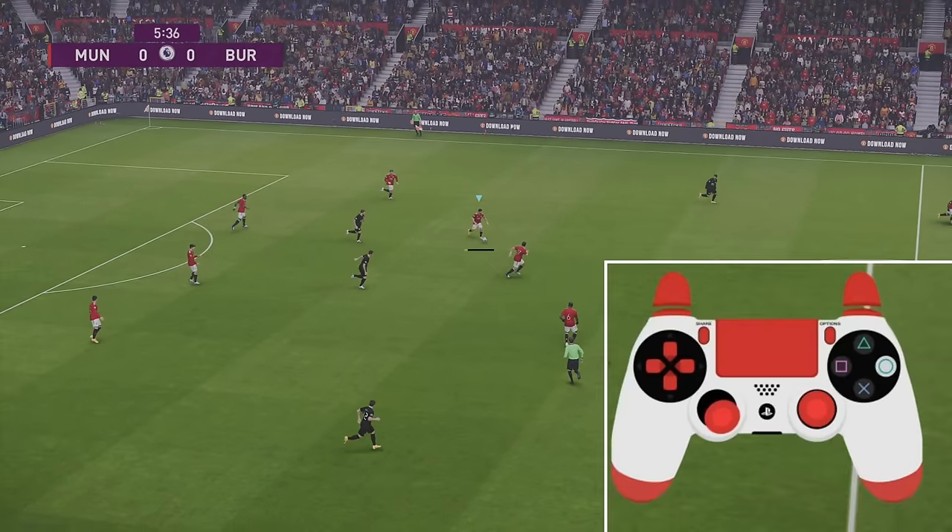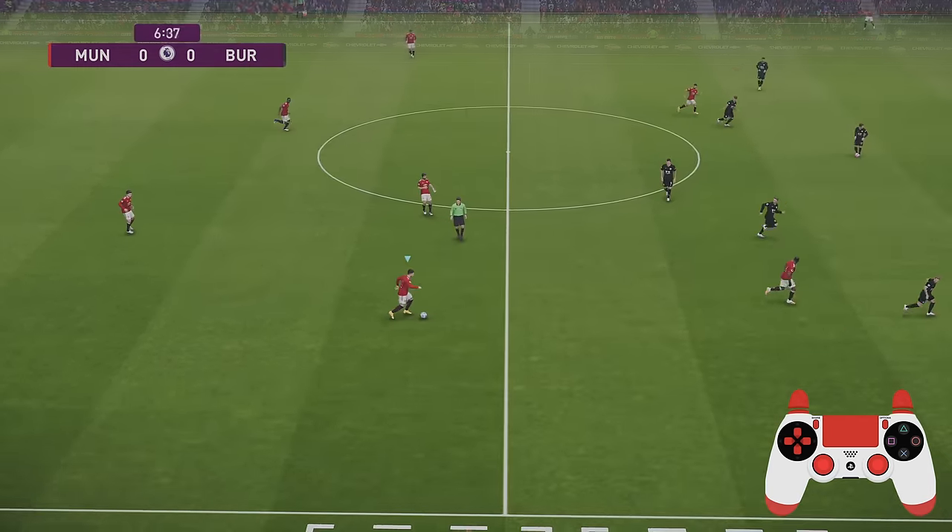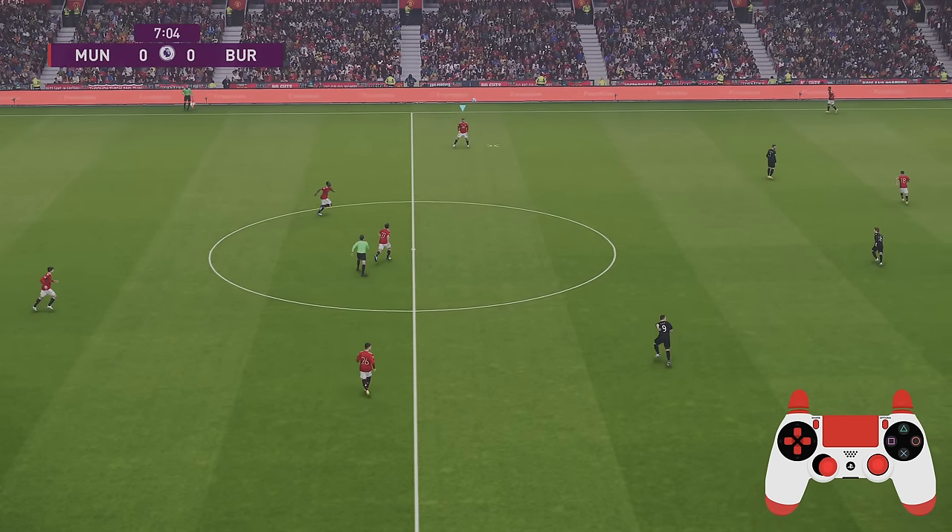Now let's take a look at lofted passes. All you need to do is aim using your left stick and press circle — the lob pass button on your controller — if you're using default controls. If you're using FIFA controls, it's the square button. It's useful for switching the play, especially if your opponent has all the players on one side of the field.